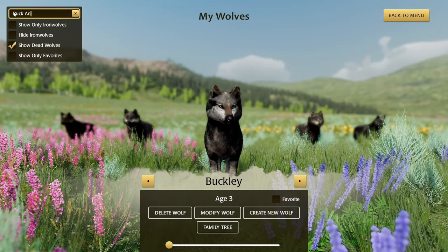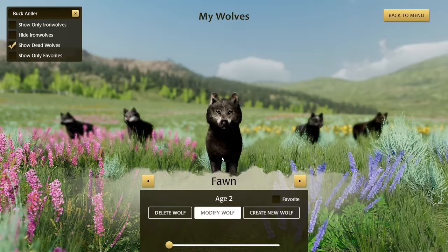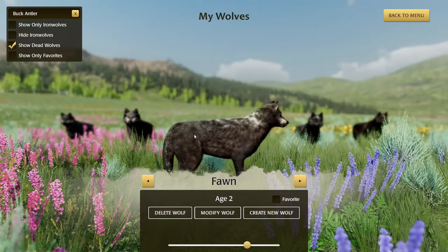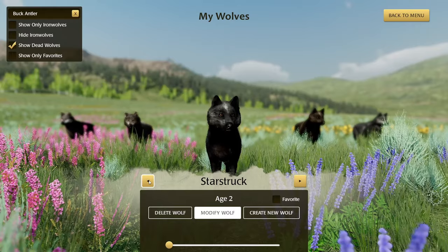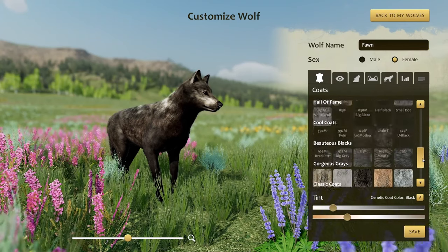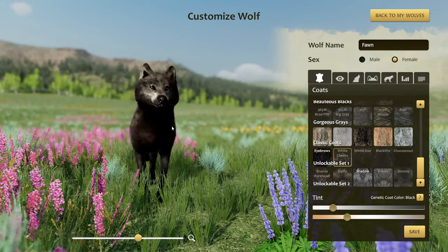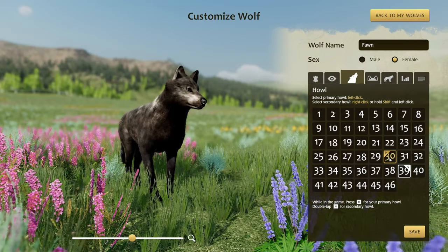We can type in the Buck Antler Pack here. Looking at the pups — here's Fawn, and I actually love her coat. The green eyes with this coat match really nicely, it's honestly pretty. This is Starstruck. She has the white cheeks, which is part of the first unlockable set. I love the green eyes — this is her primary howl.